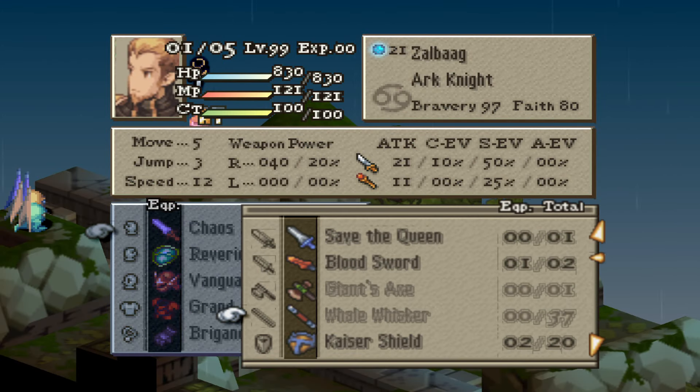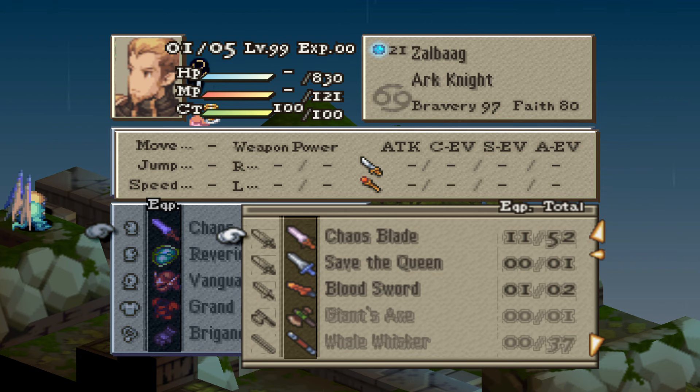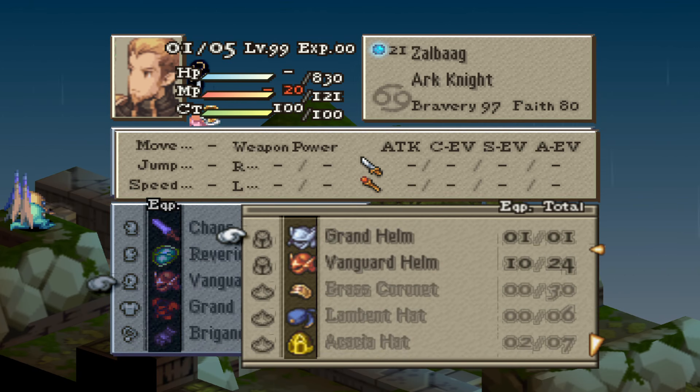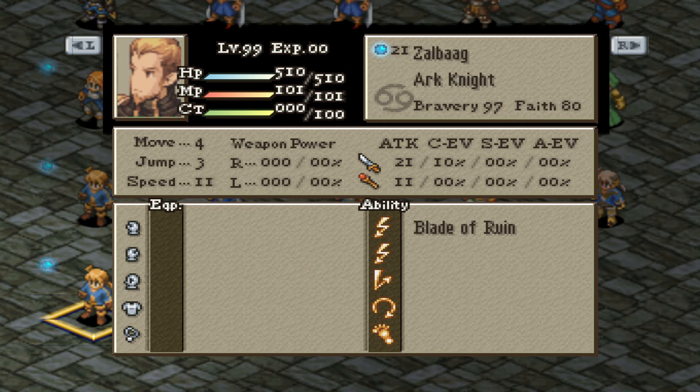For equipment, they both can equip things like the typical knight, with things such as swords, knight swords, shields, helmets, heavy armor, and robes, along with most accessories. When it comes to stats and multipliers, Zalbag's first Arknight is pretty solid, especially in HP, PA, and the move stat is very nice.